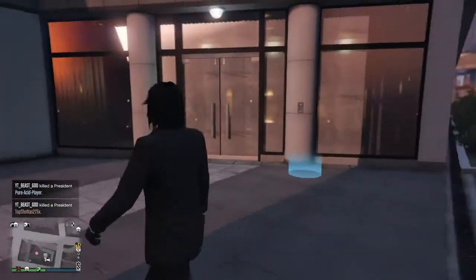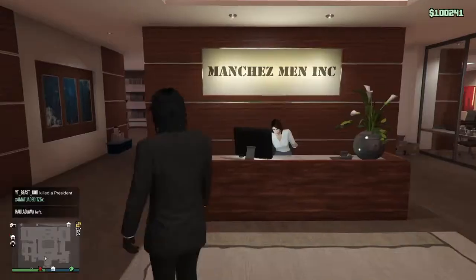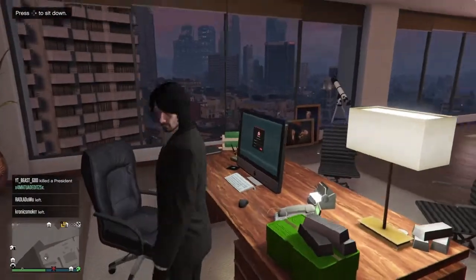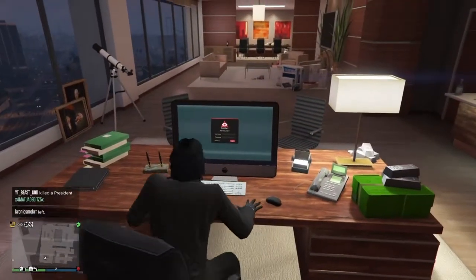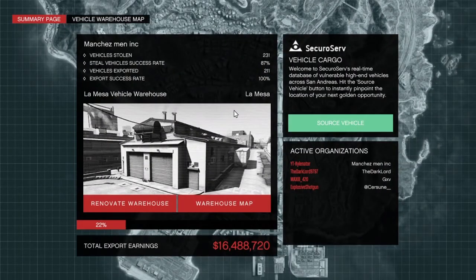So you will require a CEO office, which most people generally have in GTA, and you will also require a vehicle warehouse, which not everyone has, but it is the biggest investment. The warehouse cost me $1.5 million, and in the recent two weeks of having it, through vehicle cargo, I have earned $16 million.